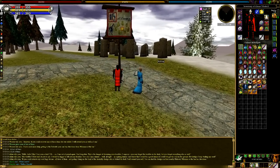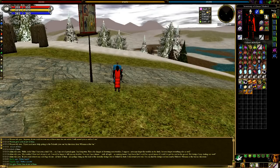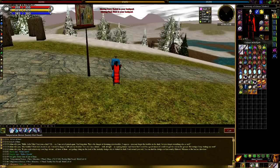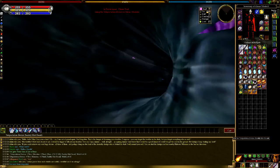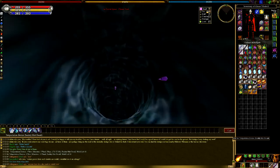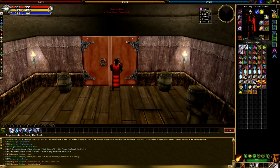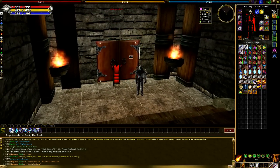Since there are no quest logs, you'll pretty much need a notebook or you can copy and paste in this game, which definitely makes it a lot easier, especially when you want to get information for the quest off of Wikipedia. Once you get the information off Wikipedia, you can copy and paste it in game and then click on the coordinates and the arrow will tell you where to go.